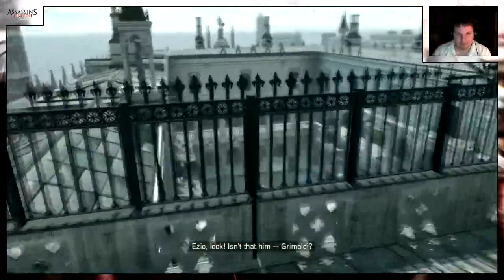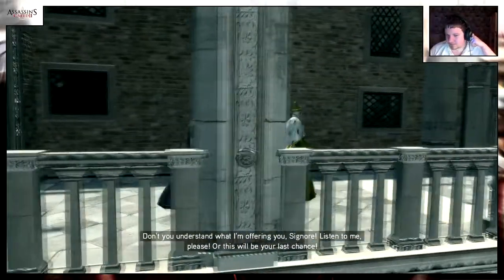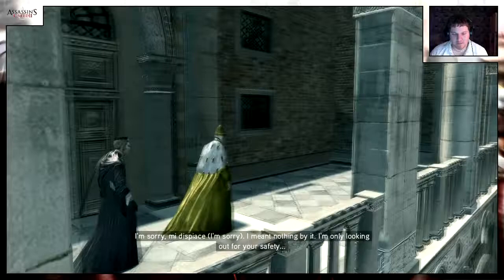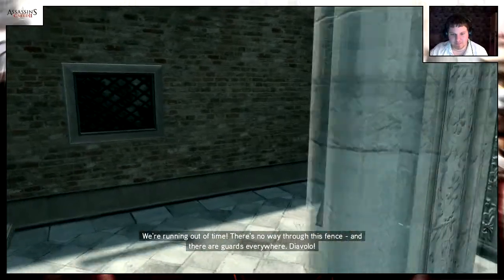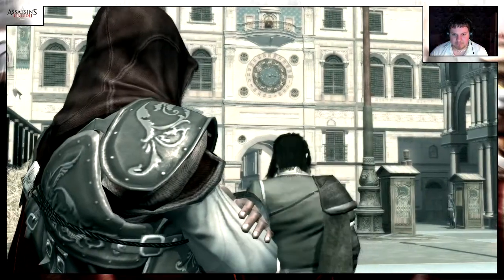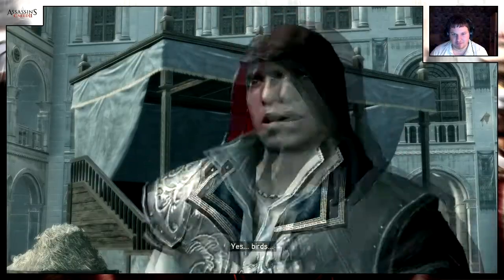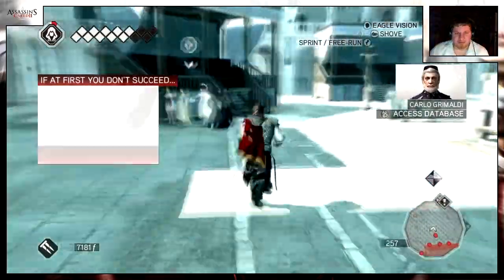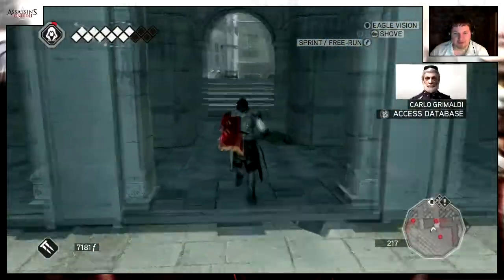Look, isn't that him — Grimaldi? Don't you understand what I'm offering you, signore? Listen to me please or this will be your last chance. There's no way through this fence and there are guards everywhere. It's impossible — there's no way in or out, for men only birds. I remember this mission. Where are you going now? To see my friend Leonardo. Yep — we've got to fly! Flying is fun.